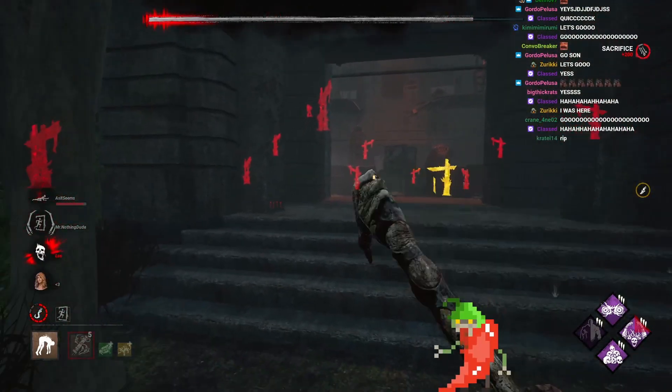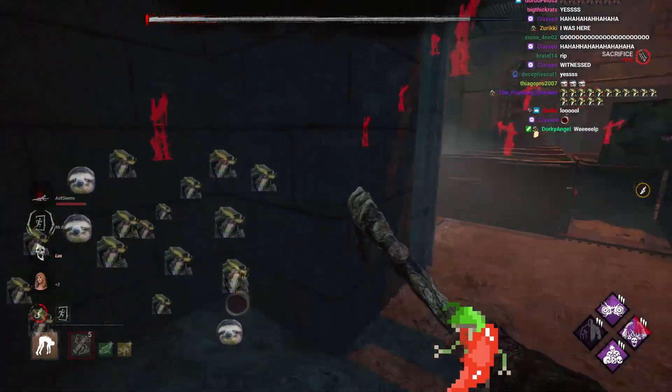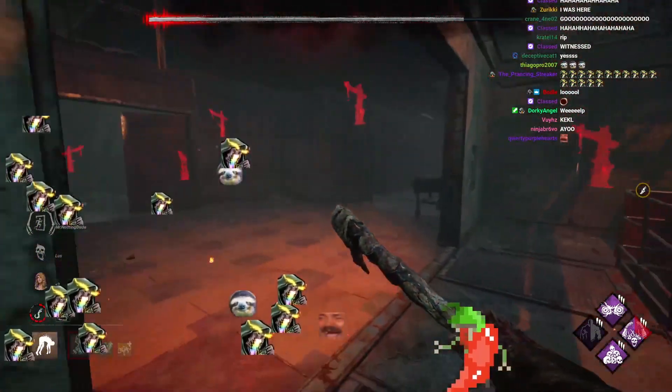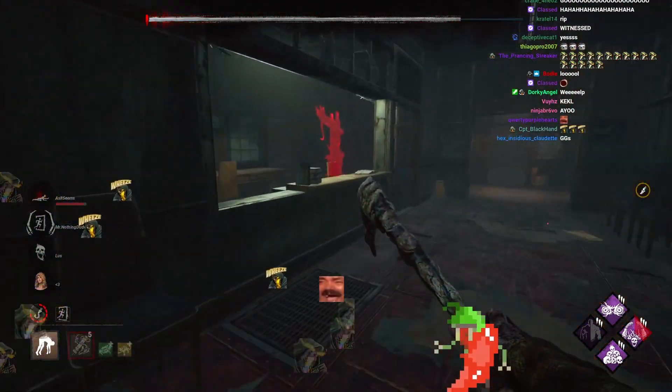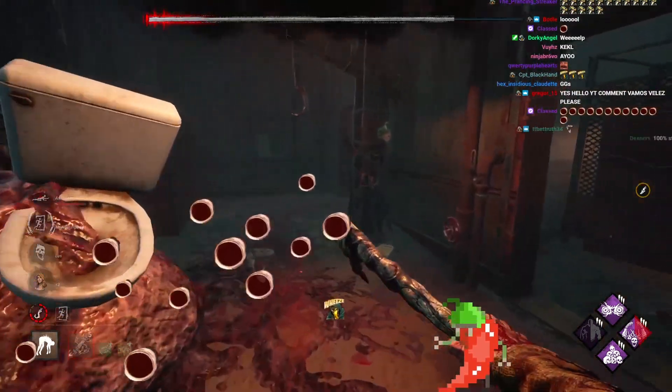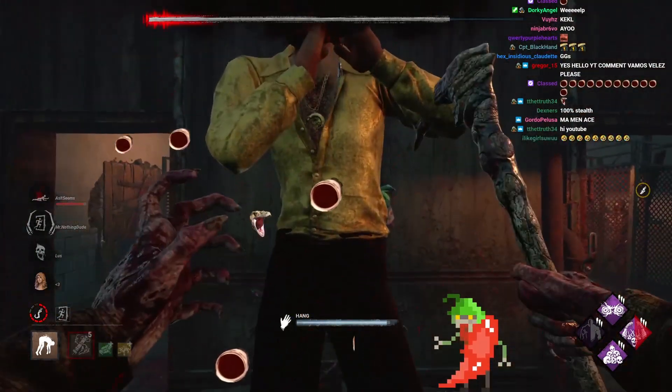Let's go, man — we got this in the bag. Okay, before we celebrate — it's not quite over yet. We've now got to get Ace Visconti, and we've got to find Kate before she either gets out of the exit gate or finds the hatch. We've got to get at least a 3K for this build to work, man.